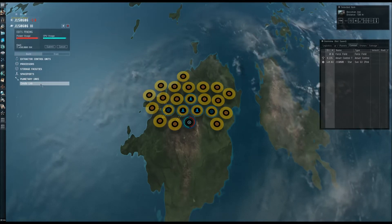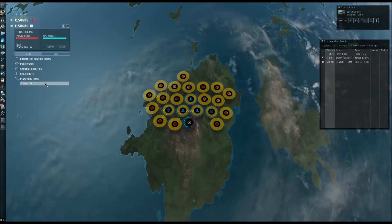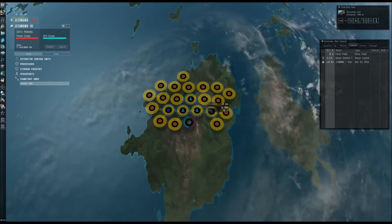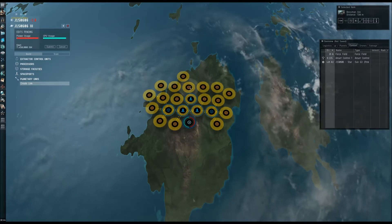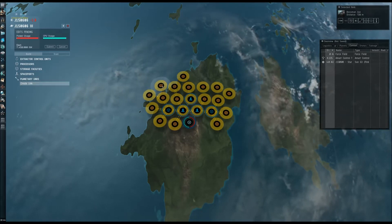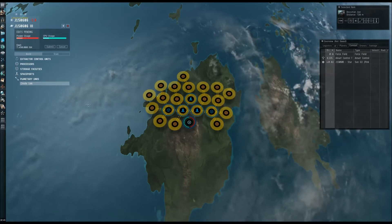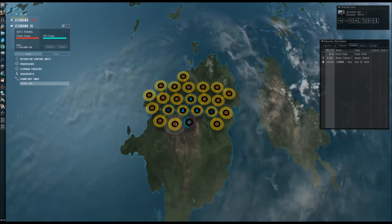The smaller the planet, the shorter these links will be, and the more extra power you have for additional advanced processors. That might be too long on that one — we'll see. You can always change it later, since we're still in edit mode and haven't submitted anything. The price now is seven million ISK. Looks like we're good — everybody's connected. Everything's great.